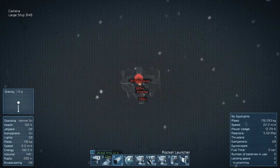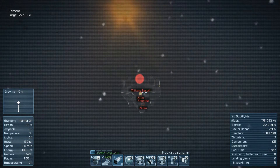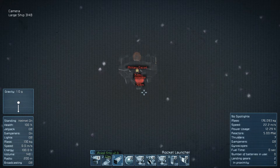Now I switch to my ship's camera to zoom in on the enemy. Try to hold steady at about 700 meters away or so. If you're totally new to this, switch your inertia dampeners off and match the speed of the ship you're trying to capture, gradually edging forward.